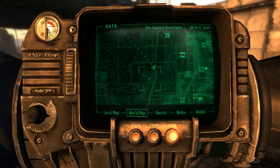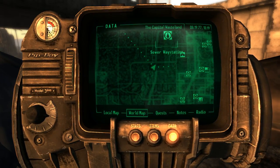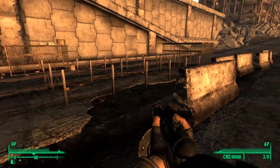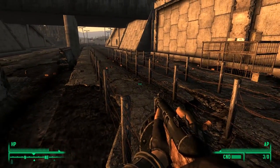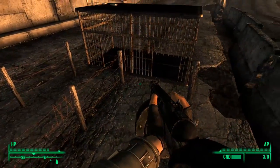Here's a random one for you. If you head to this unmarked location on your map, you'll find a mole rat racetrack. I assume this was used by raiders of some kind, and it doesn't seem as if any of the mole rats have made it through these races. However, it's a cool little thing you can find under the bridge.